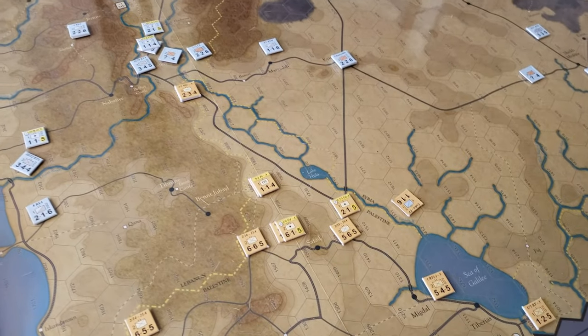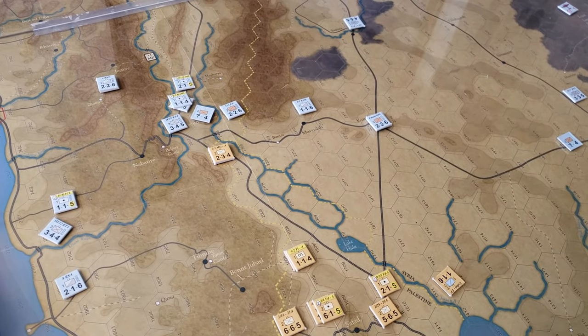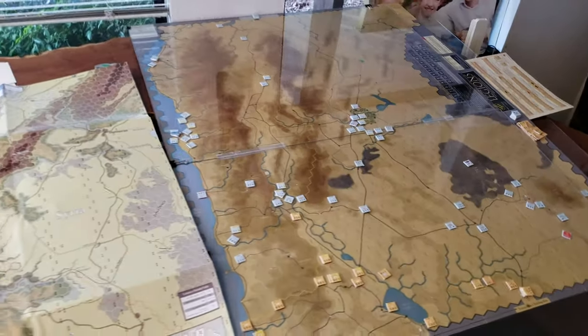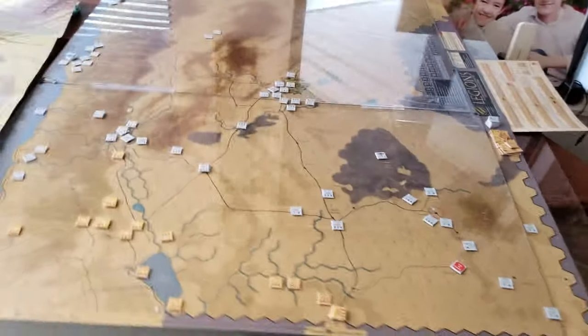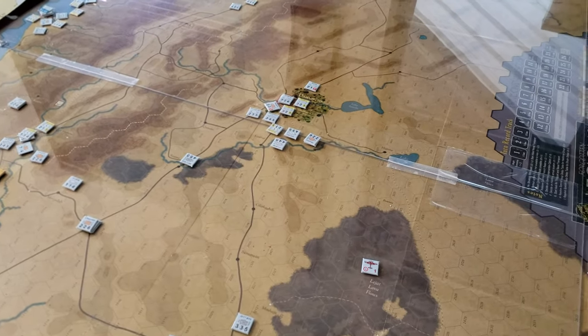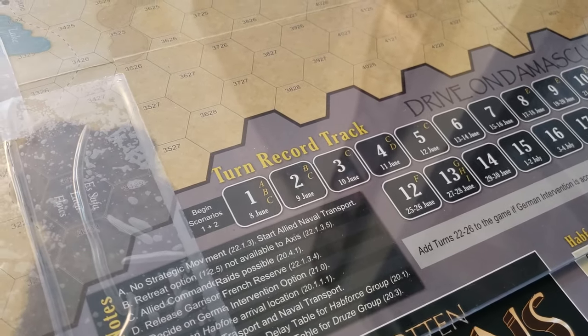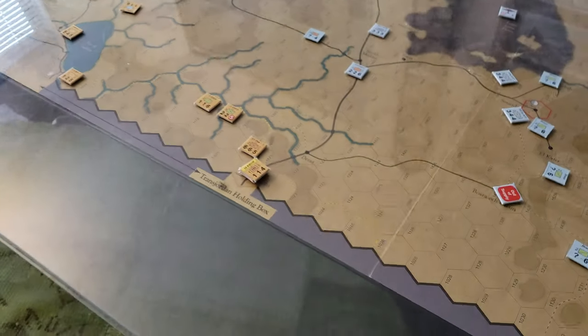The first thing to note is the much more substantial five-eighths counter size and subsequently larger hexes to go with that, which means you need a lot more space. I'm hanging off the edge of this desk here — we're living on the edge. Compass Games, I can't find a turn record track counter. I'm not sure if there's supposed to be one, and if there is, I can't find it unless it's on the floor somewhere.